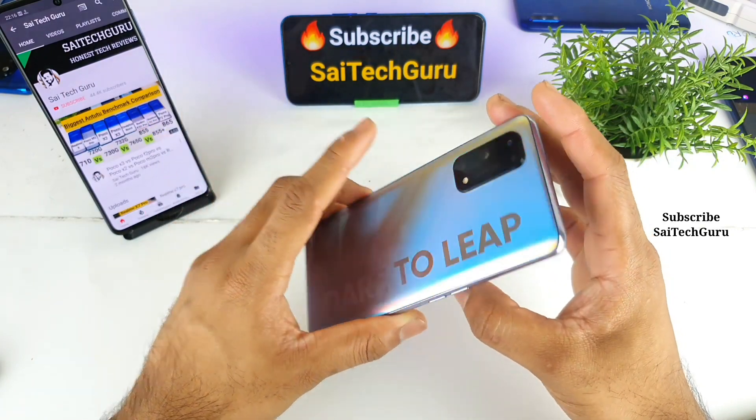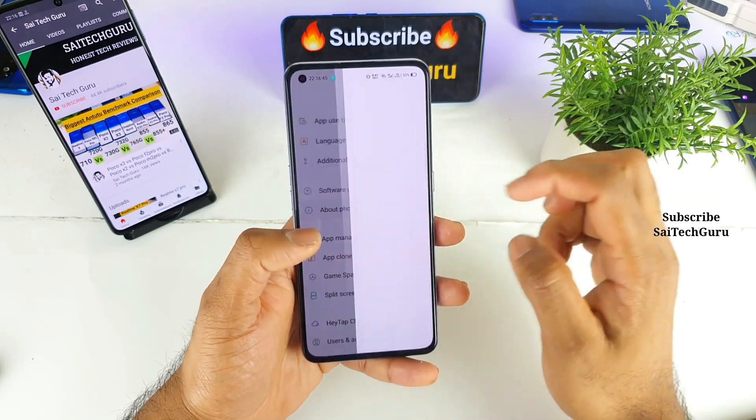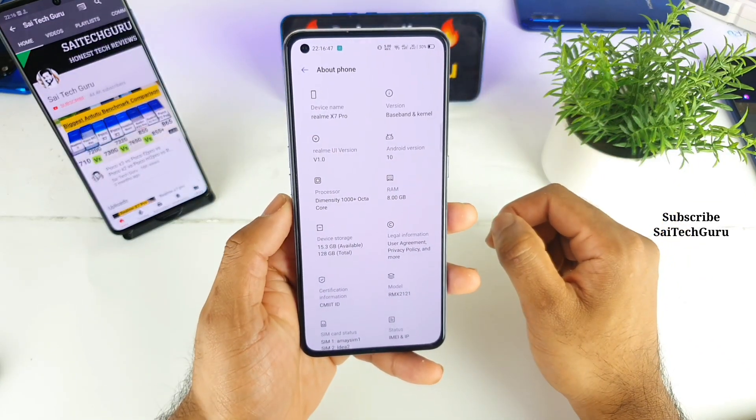As you can see, this is a Realme X7 Pro which has a Dimensity 1000 Plus processor. Let me quickly show you the about phone — as you can see, Dimensity 1000 Plus.